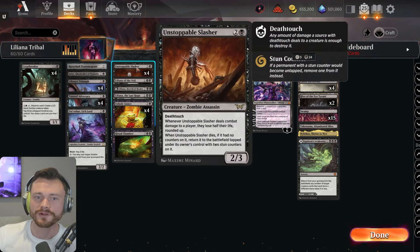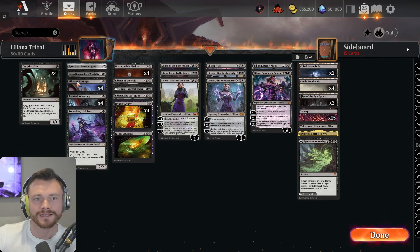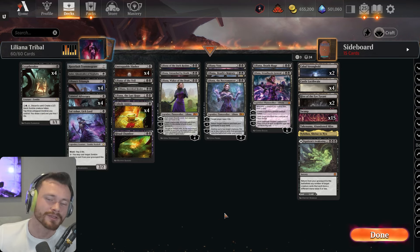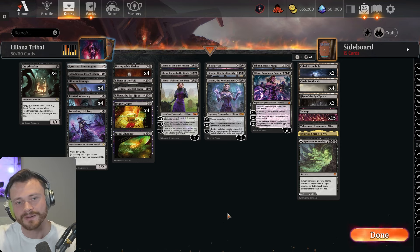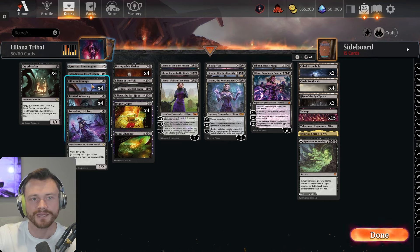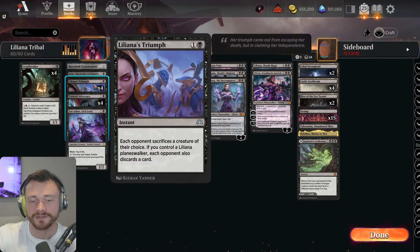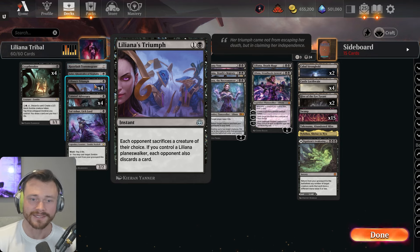Basically we're doing Liliana tribal and trying to fit in as many zombies as we can. We're definitely running four copies of the Slasher and four copies of Annex because that card is kind of ridiculous by itself. We're running a lot of zombies in the one and two drop slots. If you wanted to make the best deck ever, you probably wouldn't lean into the zombies besides the Slasher, and you'd fill it out with classic removal spells — but we're trying out the zombie thing. Liliana's Triumph is another sweet card; it's instant speed, opponent sacks a creature, and if you have a Liliana planeswalker they also discard a card.